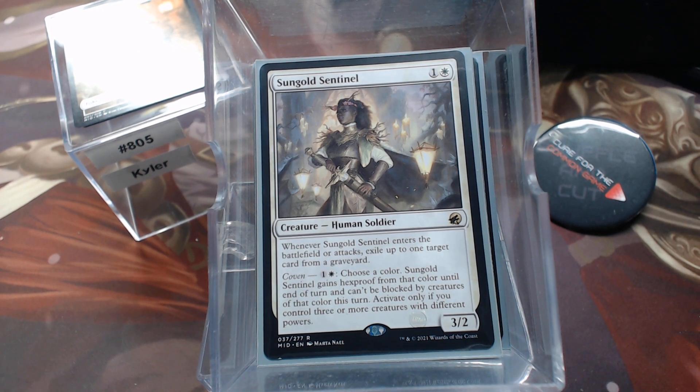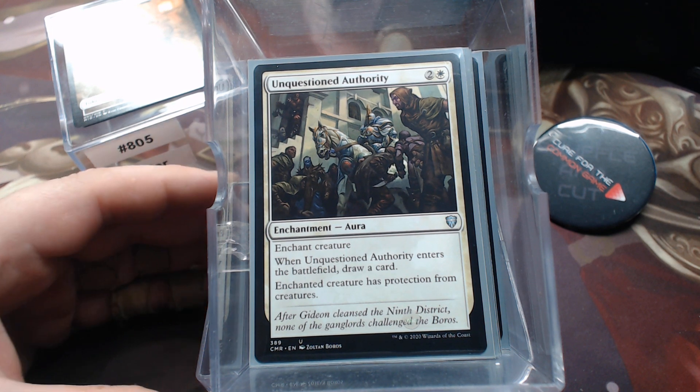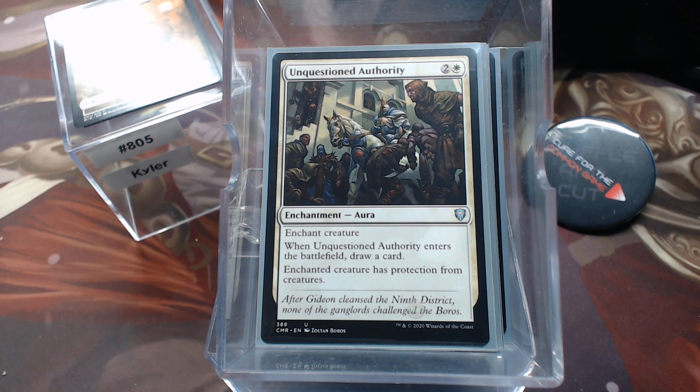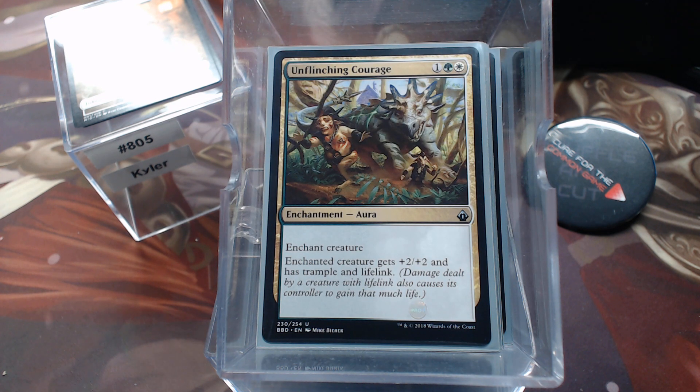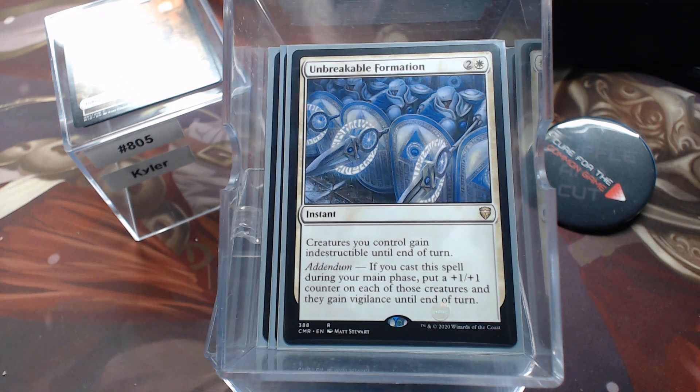That leads us to our other category. We have Unquestioned Authority — that's probably going to go on the commander, protection from creatures, and not get blocked. Unflinching Courage — the lifelink and the trample. Swiftfoot Boots — to make sure they leave our commander alone. And Unbreakable Formation being the anti-wrath.